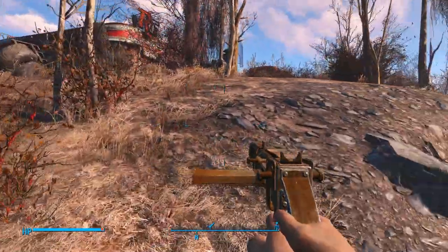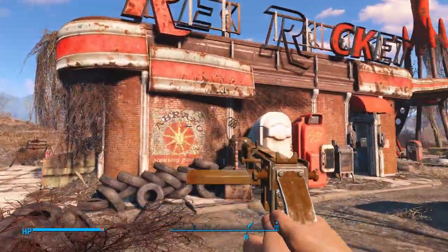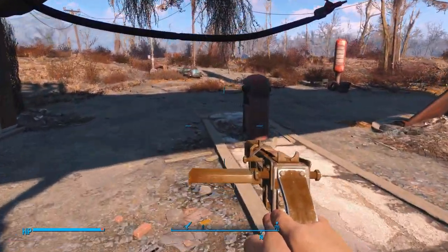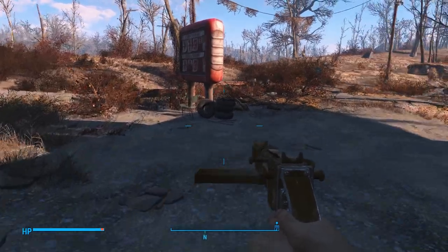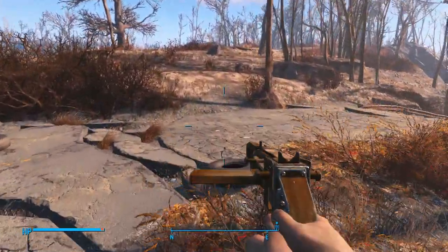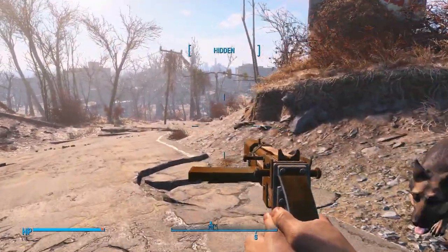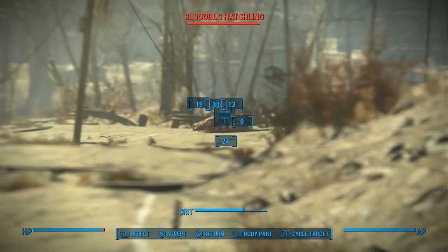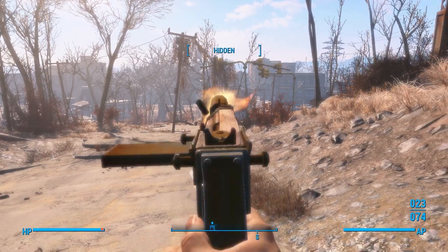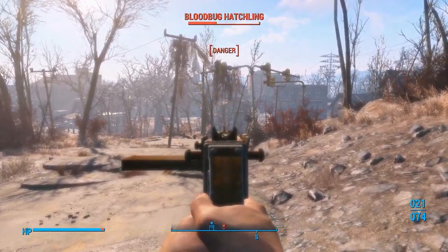Let's go back up to the Red Rocket truck stop — or whatever it is, maybe it's just a gas station. Does it matter? No. Then we'll come out to the road. We want to be careful — not really too careful because it's just blood bugs. We're going to crouch and if you look off into the distance, there are some blood bugs munching on a dead brahmin. Let's get that one. There we go.